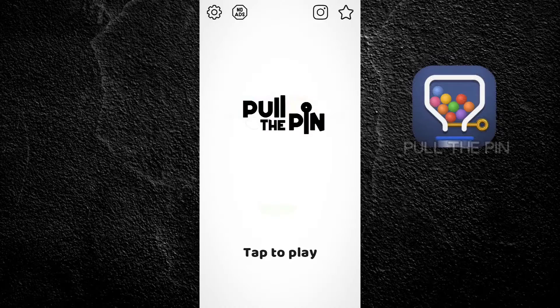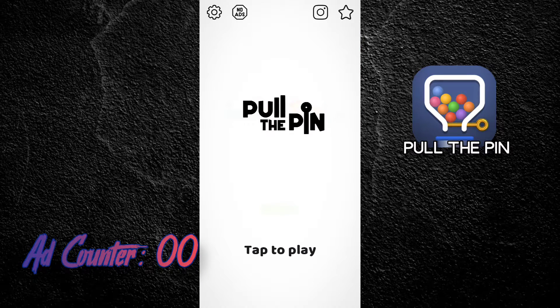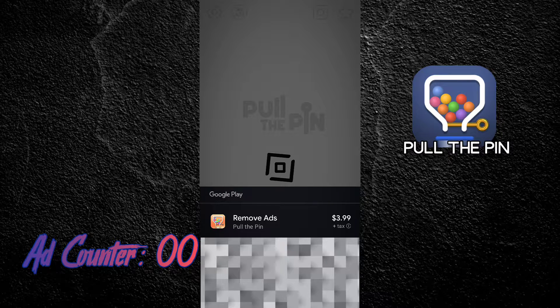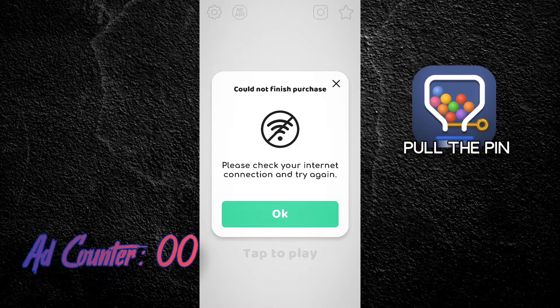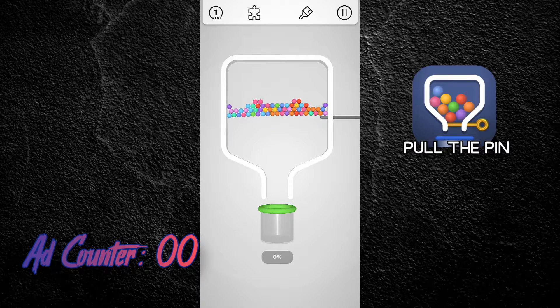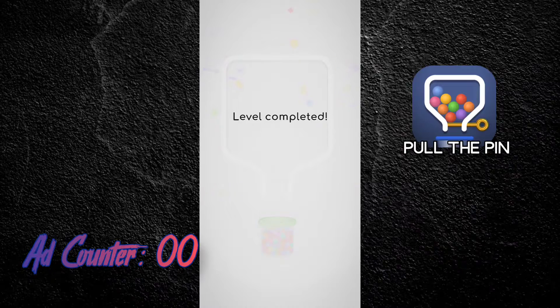Today we're going to try out Pull Pin, another Facebook app. Apparently you can purchase this one to remove the ads, but I'm not going to. Out of curiosity, how much does it cost? Four bucks? No. Alright, we're just going to start the game. Tap to play. Pull. 100% level complete.